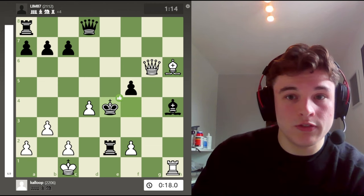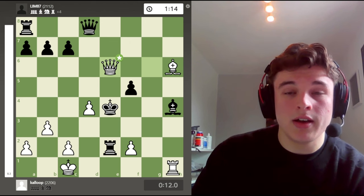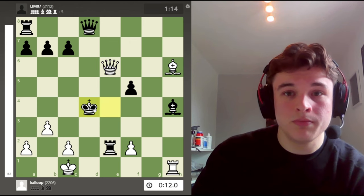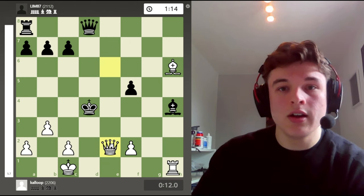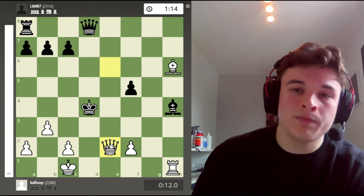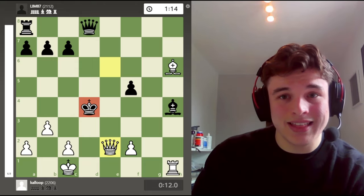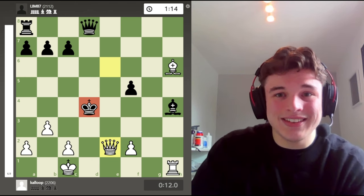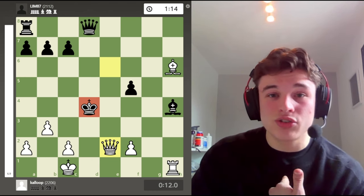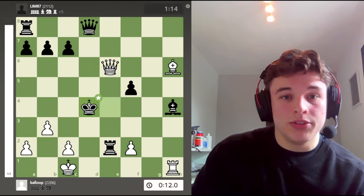So my opponent moves to e4. Queen e6 check. My opponent could take on d4, which actually gives him a bit more of a chance to survive. But the problem is queen takes e2. And now it's equal material, except my opponent's king is on the d4 square. That is not a sustainable position. He's going to get checkmated. And there's no pressure on me anymore, because we're equal on material. And I'm very low on time at this point.